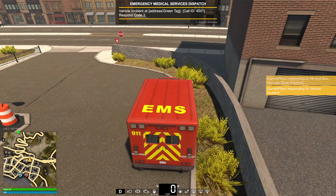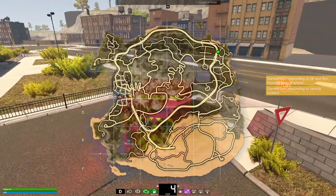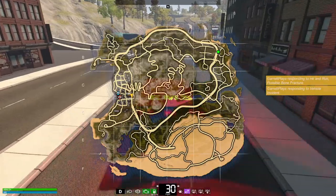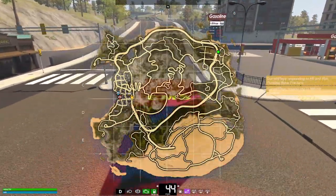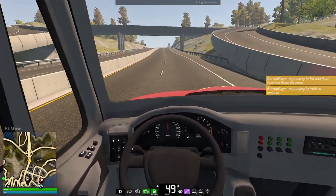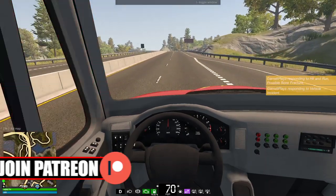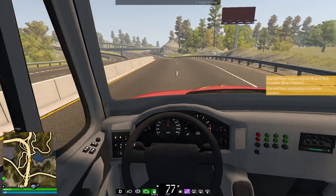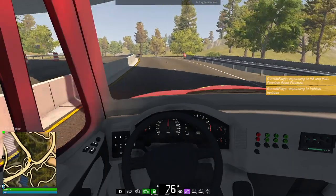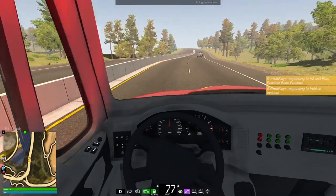Okay guys, we have a vehicle incident. This is one of the new callouts as well - callout ID 4001. So yeah, we should have a few victims down. We've never even tried this callout before. We've tried it as a firefighter, but never as EMS. Just take the interstate - looks like this might be a new location as well. Hopefully we have enough fuel to get there. We are down to 78%, so definitely not full on gas right now. Hopefully there'll be a gas station we can go to on the way back, but we're going to have someone in the back of our vehicle. Time might be something that the patient doesn't have.